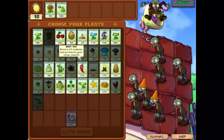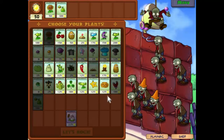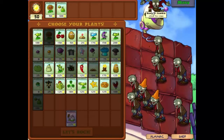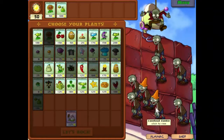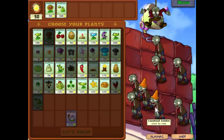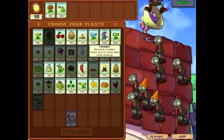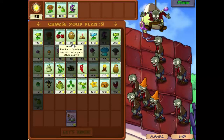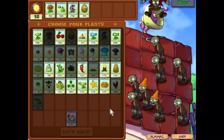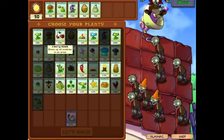We have the bungee zombies — those are going to be a bit of a problem. What happens is they drop down from the top, grab a plant and haul it away, and there's not much we can do to save them. Except for Chomp. Let's take Chomp. There are our basic defenses. Let's also take Squash and a Cherry Bomb.